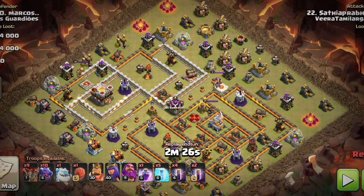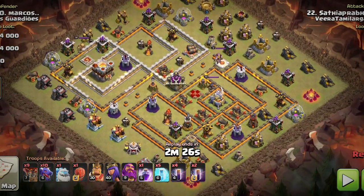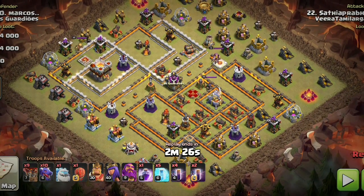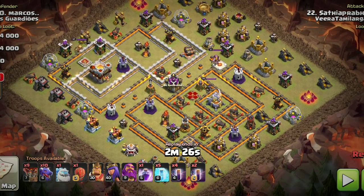In this video, we have a war strategy in Clan War. This is a Dragon Loons combo — 10 Dragons, Balloons, and an Ice Golem.